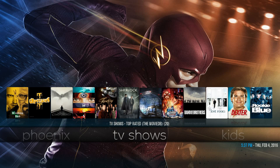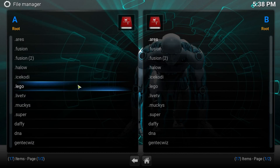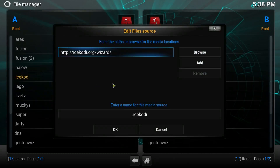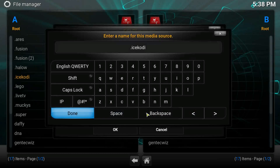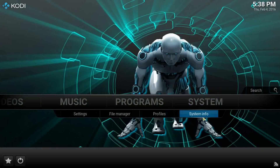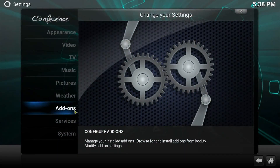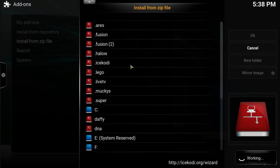Let's go into the default Kodi skin and I'll show you how to get this build. Go into System, then File Manager, and add a source. The source is icecody.org/wizard — go ahead and copy that, make sure there are no spaces at the front or back. I'll have the link in the description. Name it IceCody — put the exclamation mark so it comes to the top of the list. After that, go back to the home page, go into System, then Add-ons, Install from Zip File, and look for IceCody.